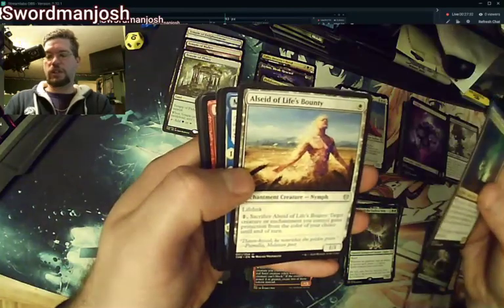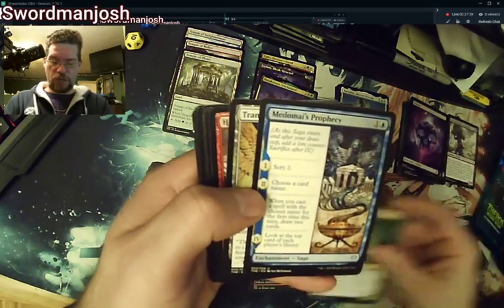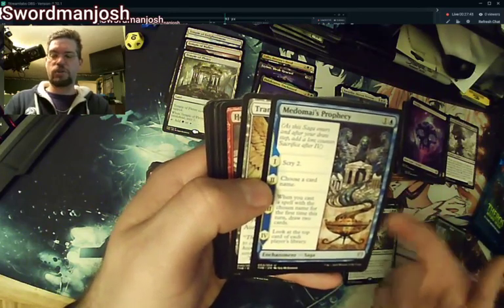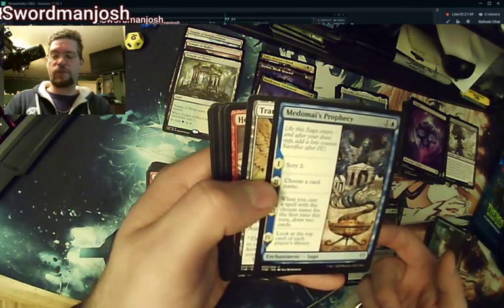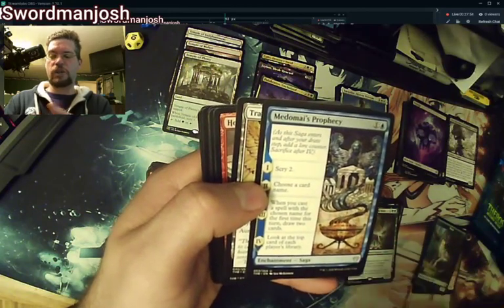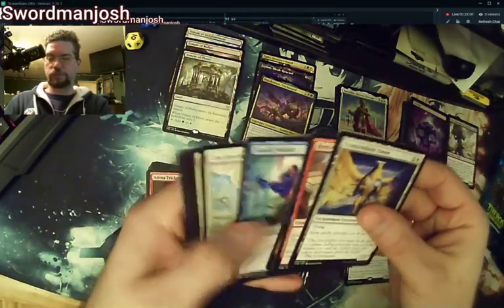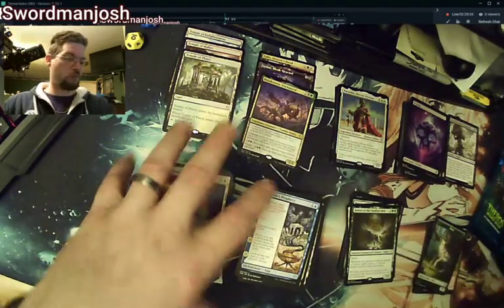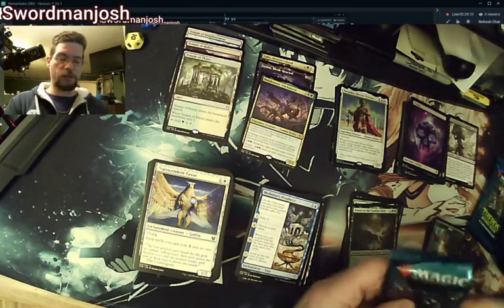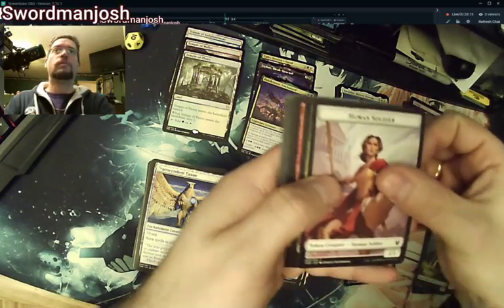Temple of Plenty — that's our third temple. Hopefully we're done with temples. Acolyte of Affliction, another life linker. Metami's Prophecy — I do like this one. It's a saga at a low casting cost: Scry 2, choose a card name, and when you cast a spell with the chosen name for the first time this turn, draw two cards. Basically you can Scry 2, draw three cards, then look at the top card of each player's library. The first two chapters are pretty strong.